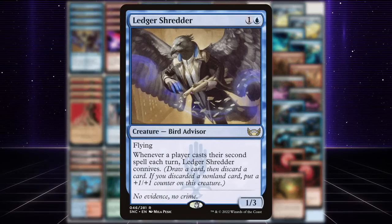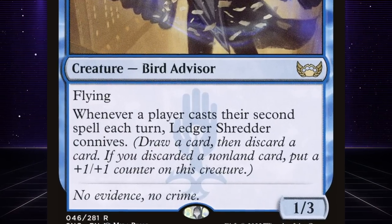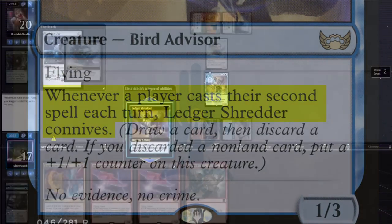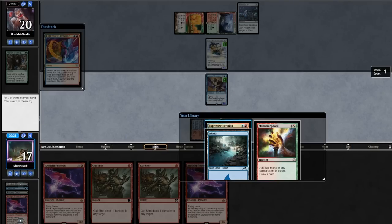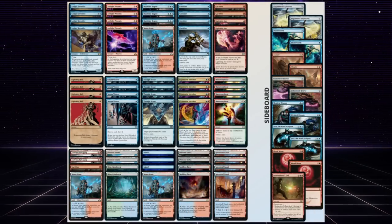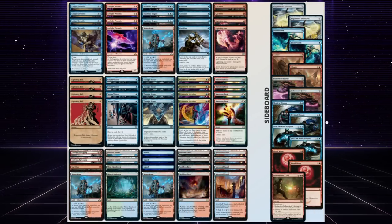Instead of using Faithless Salvaging to discard the Phoenix, they are using Ledger Shredder. If you haven't seen Ledger Shredder, it's a 2-mana 1/3 that says whenever a player casts their second spell each turn, Ledger Shredder connives. And in a deck focused around casting spells, this is so easy to achieve. Looking at the rest of the deck, we have a backup plan of 3 Murktide Regents, one of the better creatures in the Modern format.